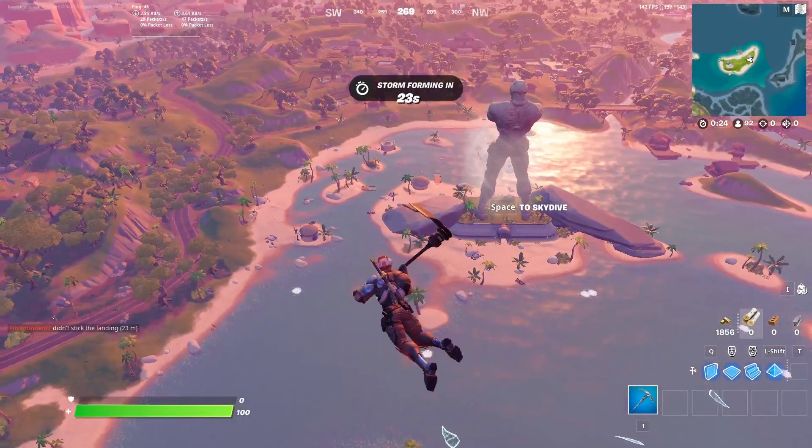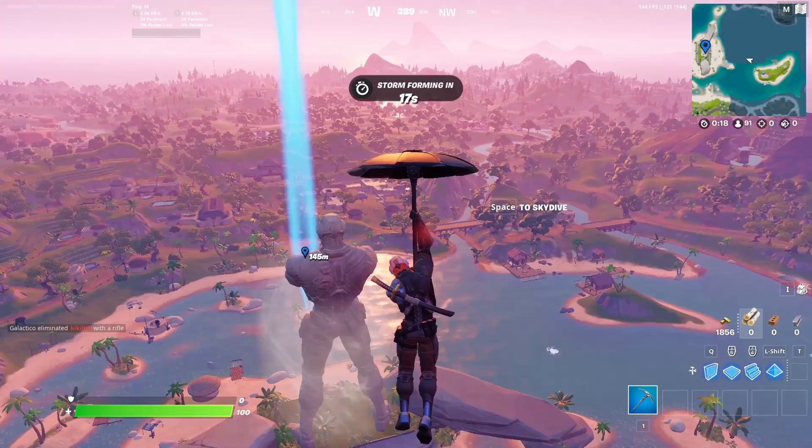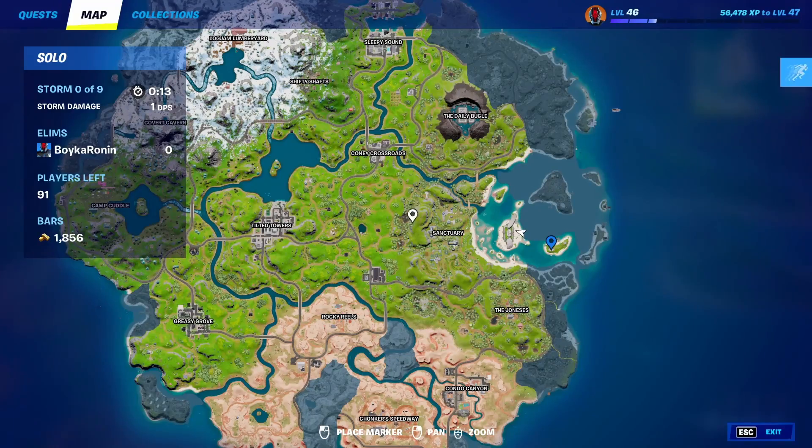After you take the rift, turn around — this time we're gonna go to the sanctuary, which is going to be the last location. So the first location is the statue, the second location is that camp over there, and finally the third location is the sanctuary.